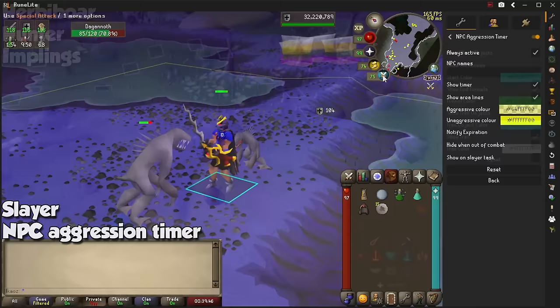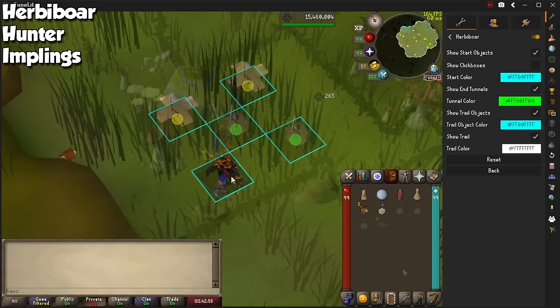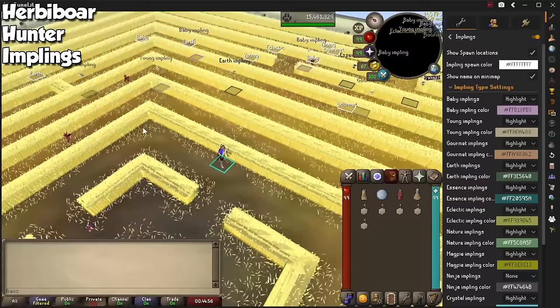Hunter features three great plugins. Herbiboar will highlight checkpoints for you to check, and also mark tiles for you to go to the next location until you find the creature. Hunter will help you with traps and show you how long they have until they dismantle, and the Implings plugin can show you any Impling of your choice so you can highlight important ones.